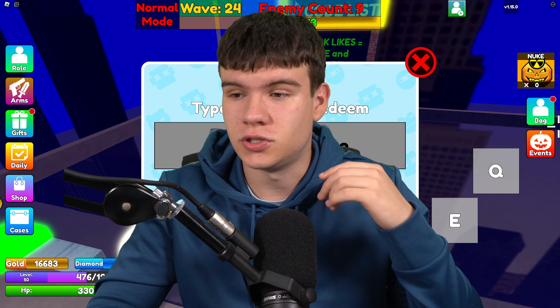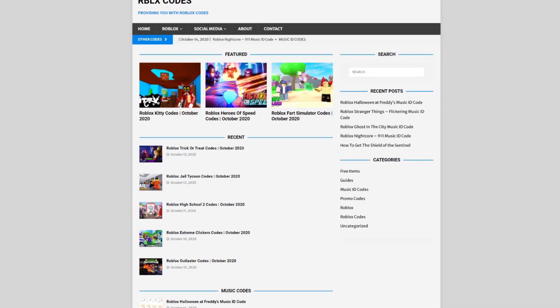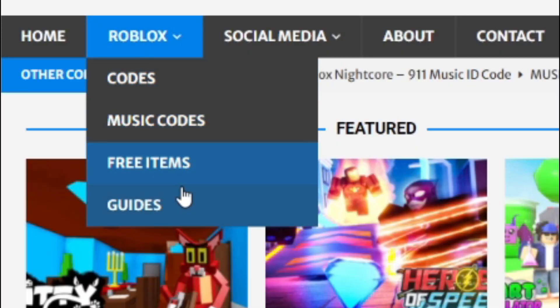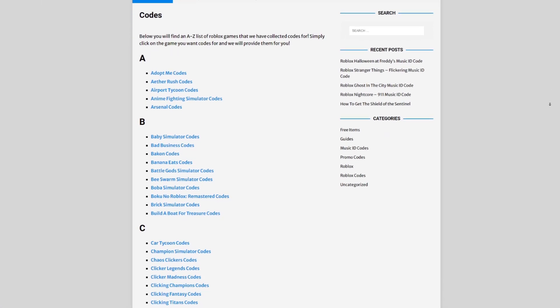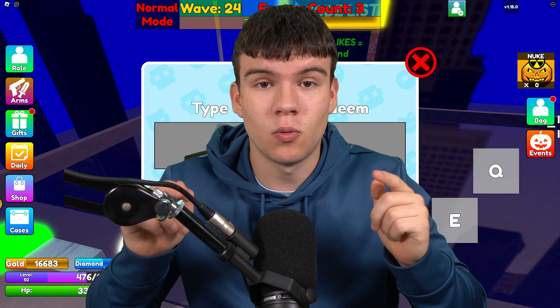But are you guys fed up with watching YouTube videos for Roblox codes? Well, I've got a solution for that — it's rblxcodes.com. On that website, you can find game codes, music codes, and guides. There is tons of stuff in there that you guys have to check out. Overall, they give codes for over 1,000 Roblox games, so if you guys need a code for a game, it will be there.